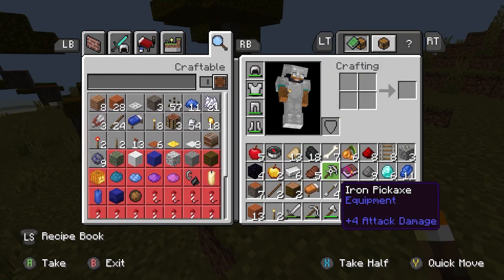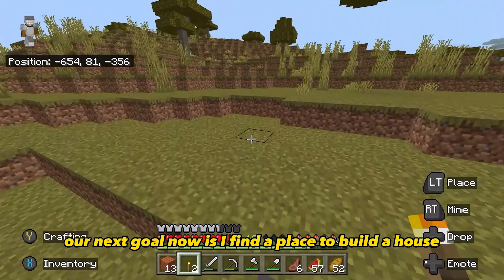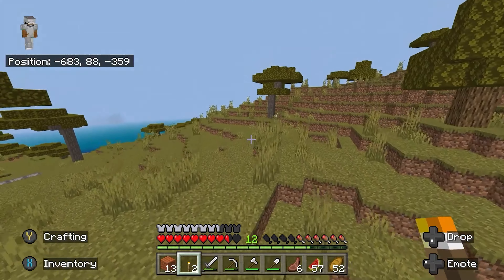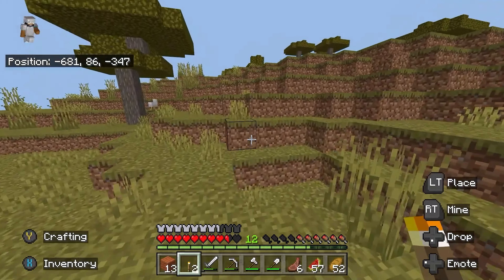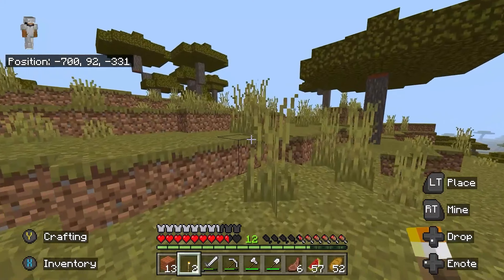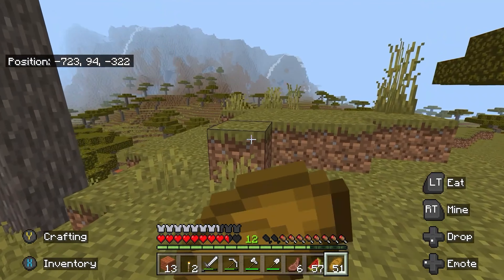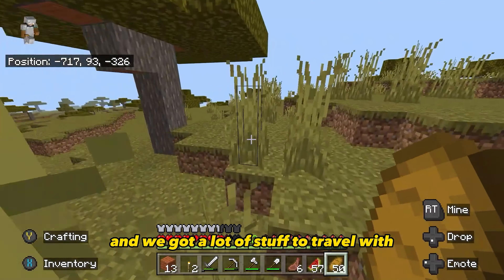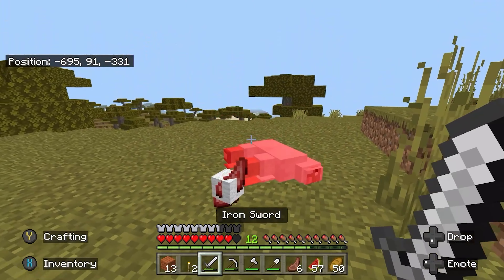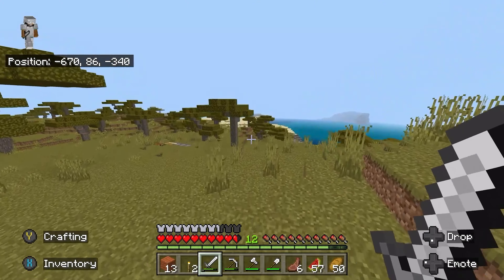We leveled up a little bit - we got looting now, finally, which is what we needed. Our next goal is to find a final place to build a house and decide how to design it. I'm really stuck figuring out where I want to settle down. To the left is that village we found in episode 2, and we got a lot of stuff to travel with, so we gotta find a spot.